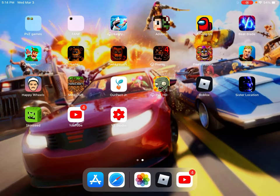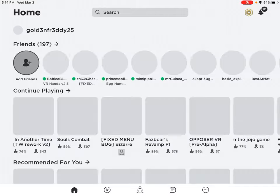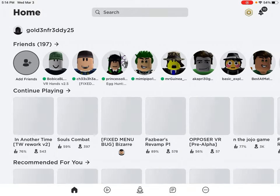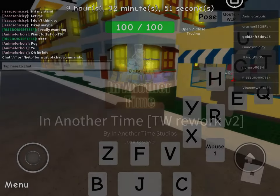Hi guys, today I'll be showing you how to get Silver Chariot Requiem in Roblox in Another Time. If you don't know what Silver Chariot Requiem is, it's a stand from Part 5 where the Requiem arrow awakens some extra power.